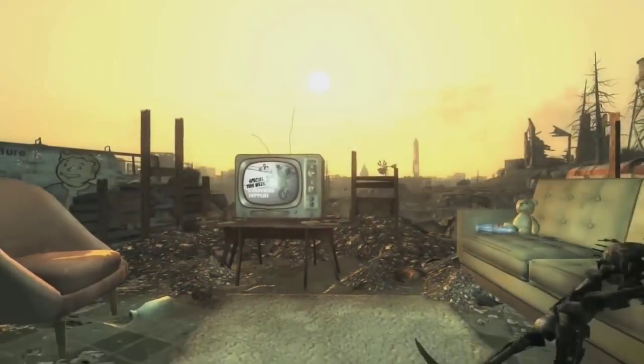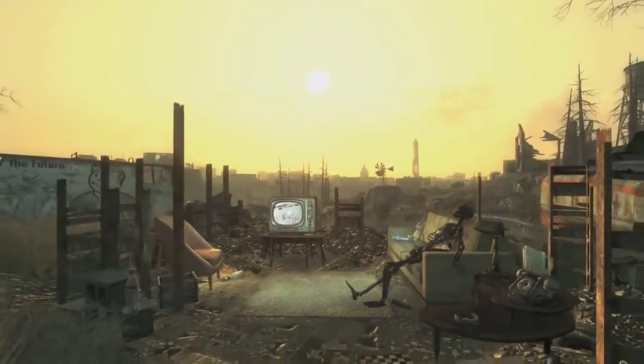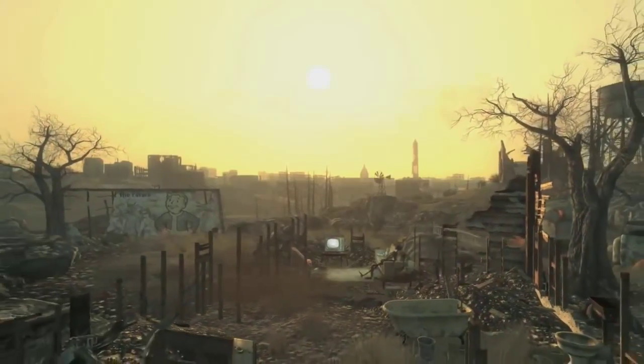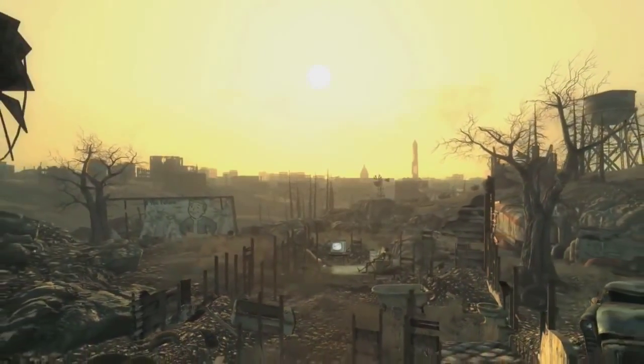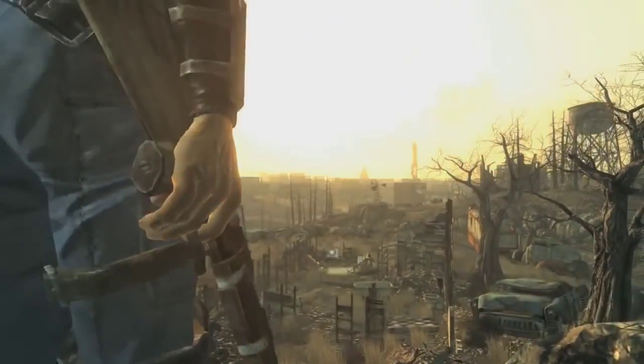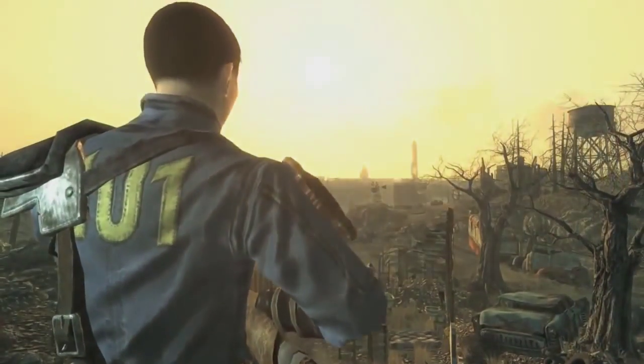Until proven otherwise, we could expect any of them. But there will always be more theories and ideas that my brain simply couldn't think up without the help of you guys. So please tell me why you think the elevator is being introduced to us in Fallout 4 in Vault 111. Could it be a symbol of a specific experiment? Who knows — tell me whatever crazy ideas you can think up.